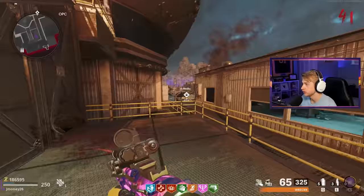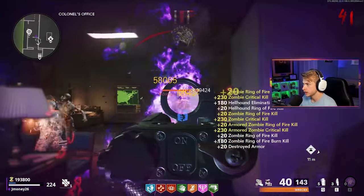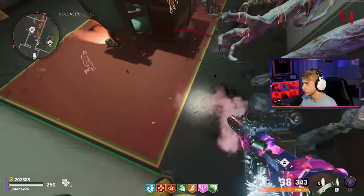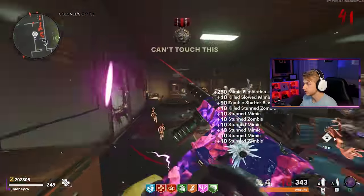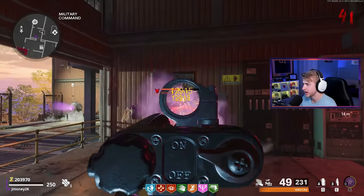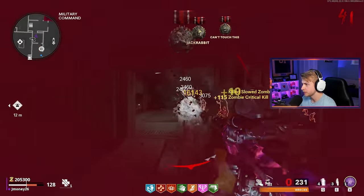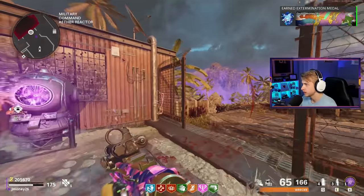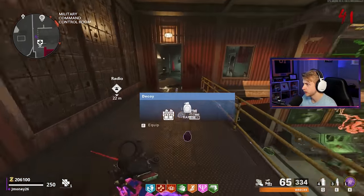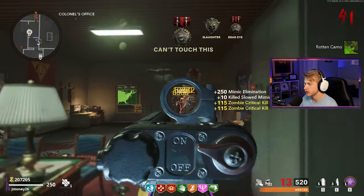It's not looking like I'm going to be able to exfil — I still need 500 more crits. Mangler, get out of here. I'm out of ammo — I'll just keep throwing stuns. There are too many mimics in here, I need to leave. It's the first time we've had to abandon Colonel's — it took us till round 41. This is also a good backup spot — jump down. They're all in a nice line, just spray at him. There's our Rotten camo — that means only two camos to go: our pack-a-punch and our crits. Max ammo, perfect.